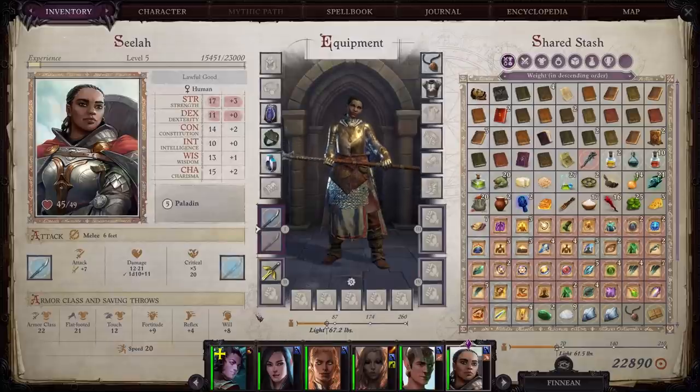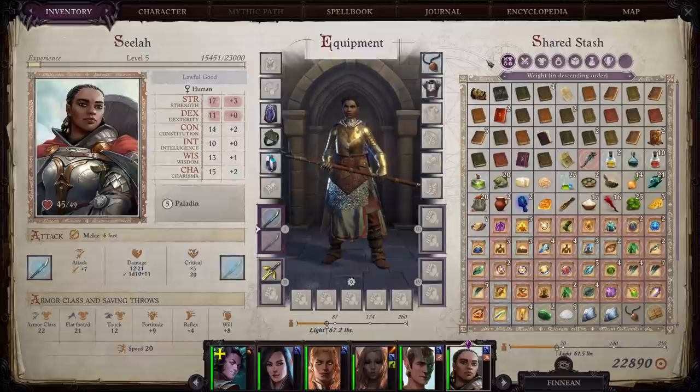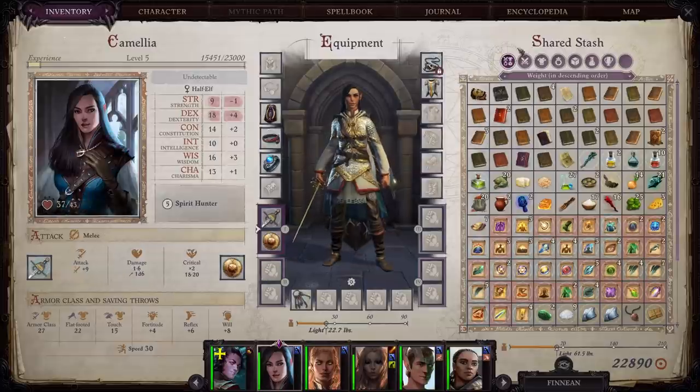The other way you can limit the damage your party takes is through effective tanking. With Seelah, that's easy — just throw some heavy armor on her, make sure she has the best cloak of resistance and ring of protection that you can, and throw her out there. But honestly, even in Act One, I don't feel like she's at the point where you can throw her into the midst of four or five enemies and everything will be fine — she's going to get swarmed and chopped down. So you want at least one other person tanking with her. I believe Camellia fills that role very, very nicely, but I've seen multiple comments saying people don't know how to build her or keep her standing in Act One.